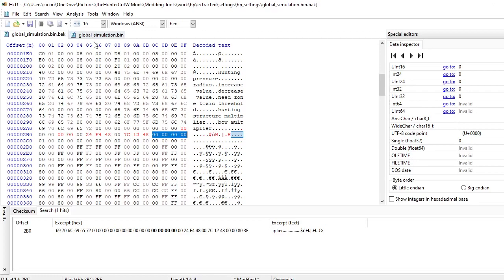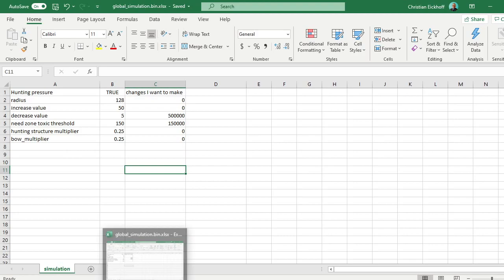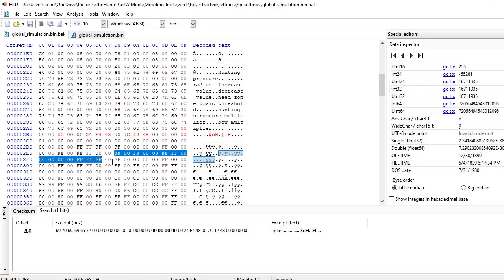If you're modifying something like equipment_tuning.bin, that's got a lot more numbers in it — there are strings upon strings of numbers and you really have to know what you're editing before you get into it. The spreadsheets help out a great deal with that. I split up the equipment tuning bin once before, and that was before I had any concept of how to hex edit, so I kind of learned this on the fly.